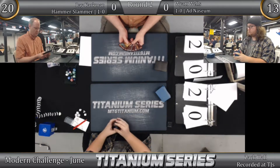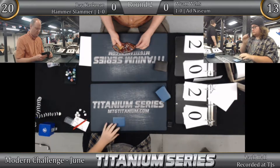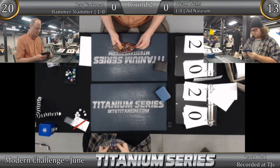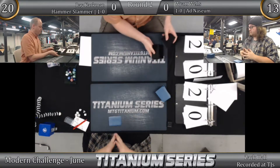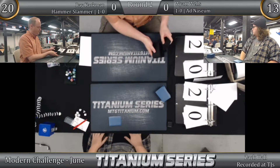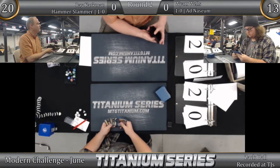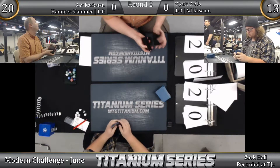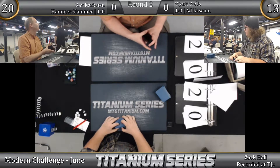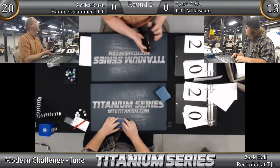I expect a rehash of game one. I expect Ray to mulligan aggressively trying to find a lock piece. Wyatt doesn't have much of a choice — he has fetchlands to fetch basics, but he only has three basics and has to draw them naturally, or get Pentad Prism active before Ray puts down his hammer slammer.